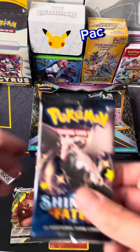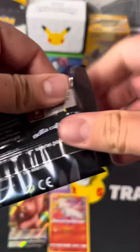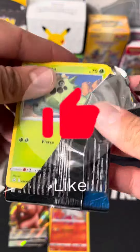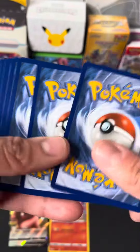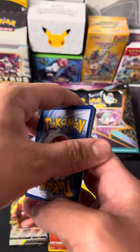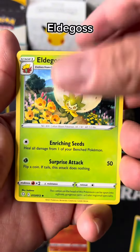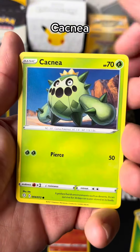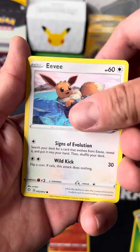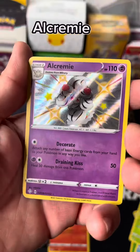Let's open the third and last pack of Shining Fates. Maybe we can get some last pack magic. Let's get lucky! Code card, Grass Energy. Eldegoss, Cramorant, Ball Guy, Comfey, Cufant, Eevee, Weavile, Yanma.